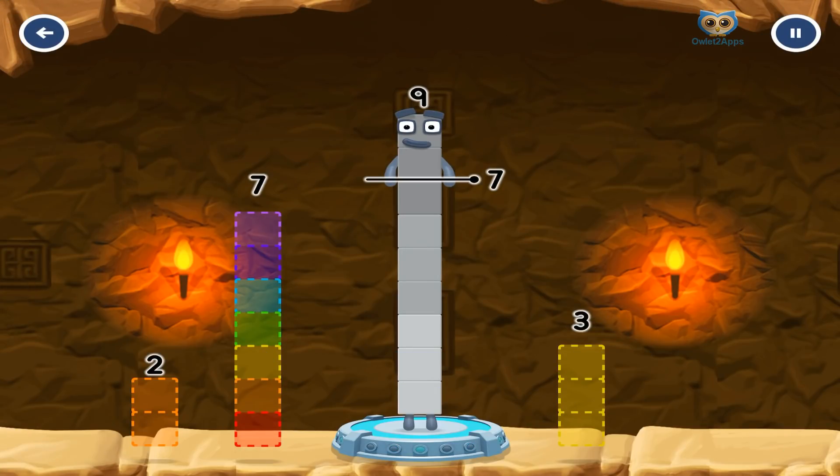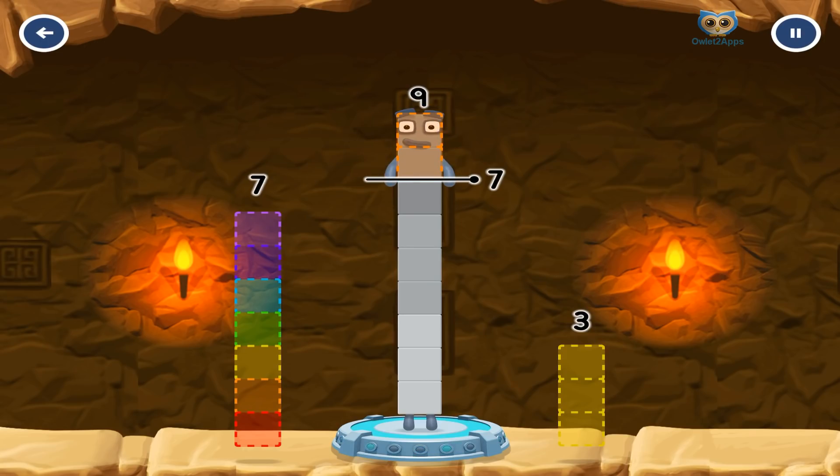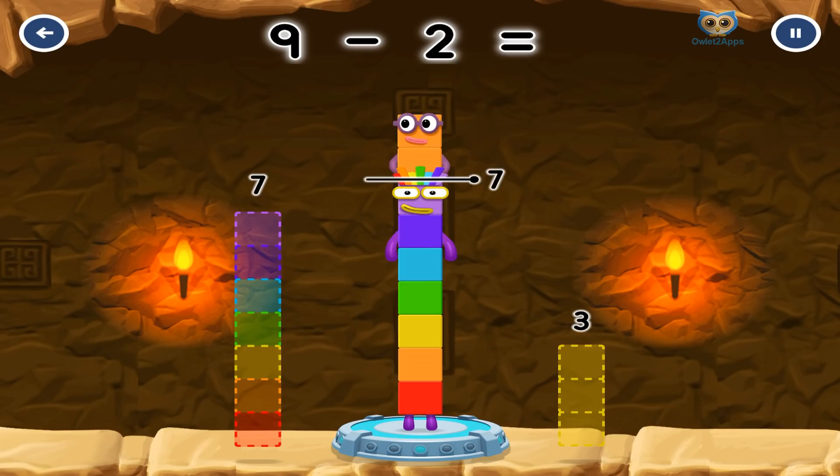Take number blocks away from 9 to leave... 7? 3? 7? 2? You've solved it. 9 minus 2 equals 7.